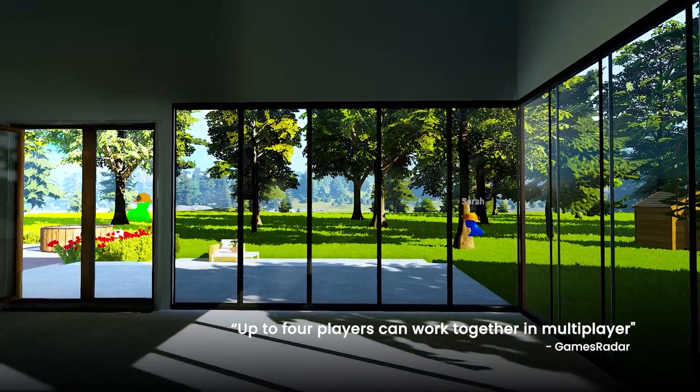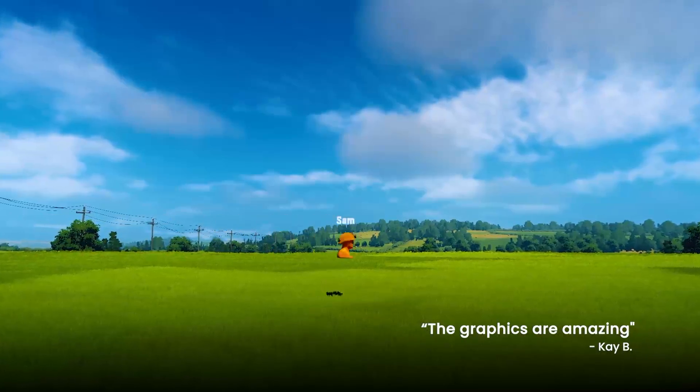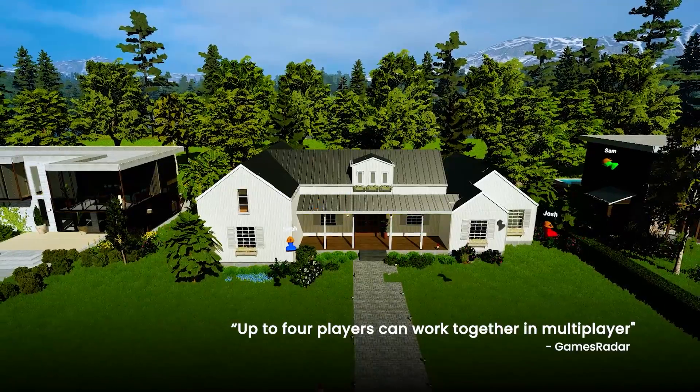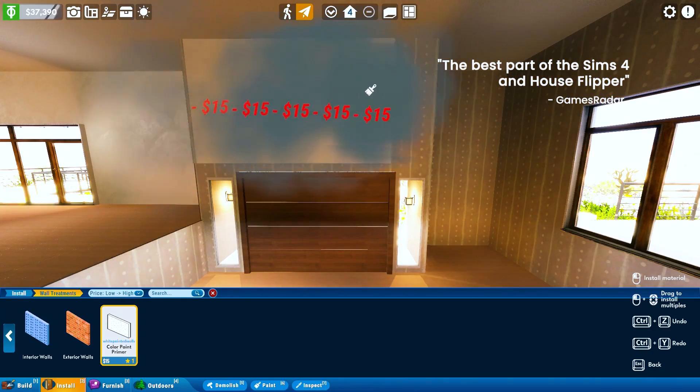You can also choose from different biomes for the perfect background for your dream designs, and design the landscape by choosing from a wide range of flowers, trees, pathways, and outdoor furniture — all while using either walking or flying mode to better control how you want to build. If this sounds up your alley, grab Hometopia on September 27th and make use of a 15% discount in the first week of its early access release.